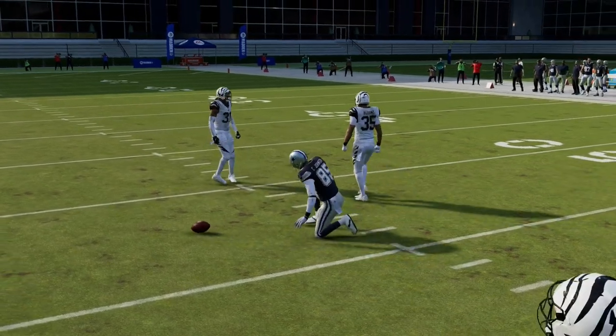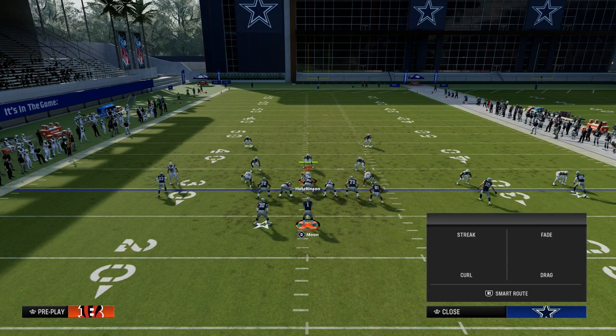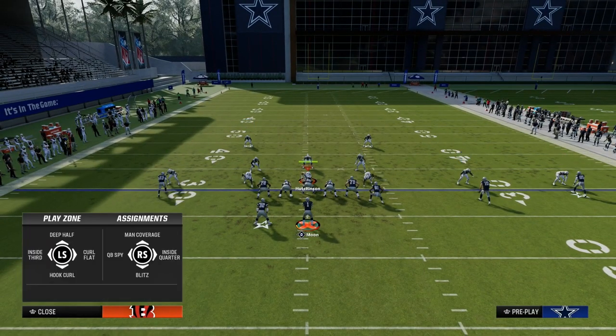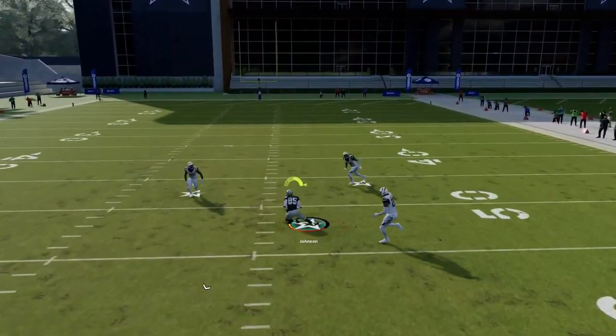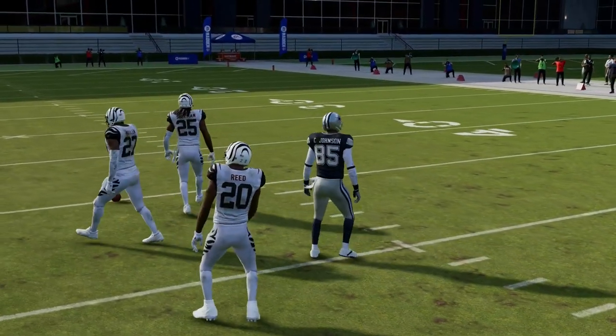On first down and 10, you can smart route it and it will get a little bit deeper. What I love about this post route is how sharply it cuts back inside. It's a very flat post, which is really helpful for beating man this year. That route is a winner for you against man coverage.